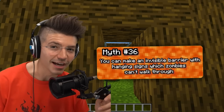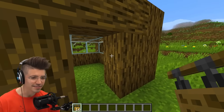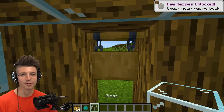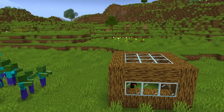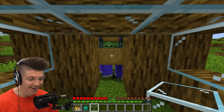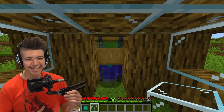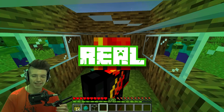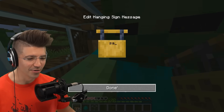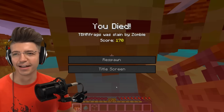Zombies cannot see you through signs. Is this a sign that it's time to stop building with doors? Server, spawn the zombies. Look at them — they can't get in. That's crazy. Oh no, what have we done?